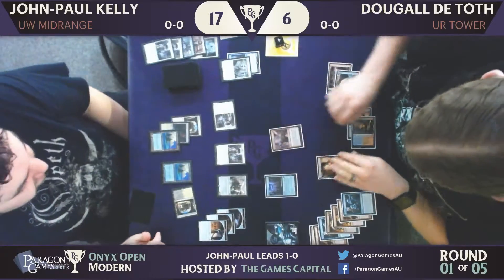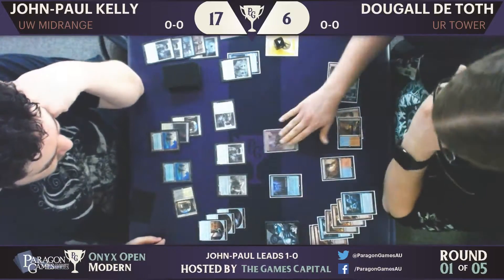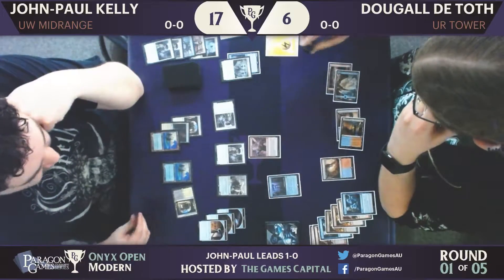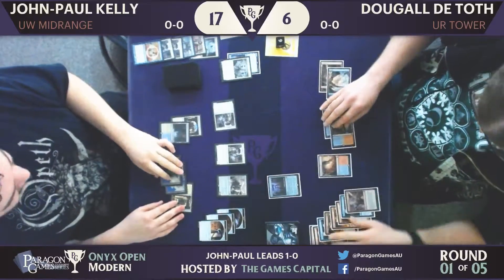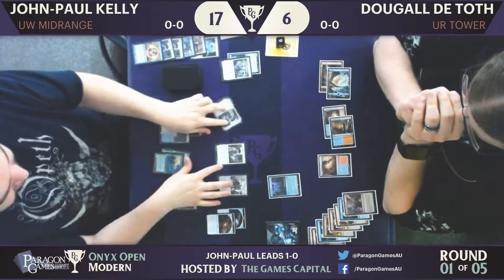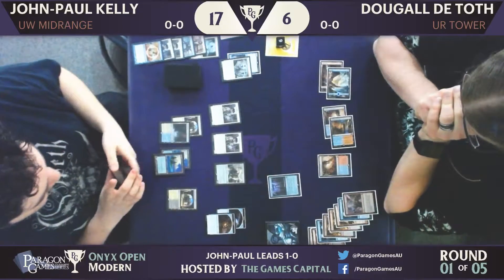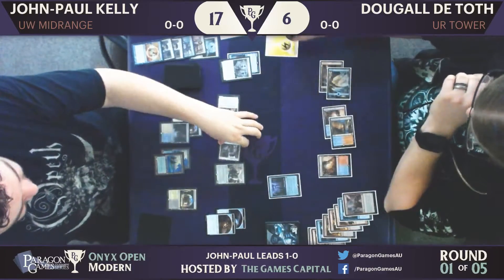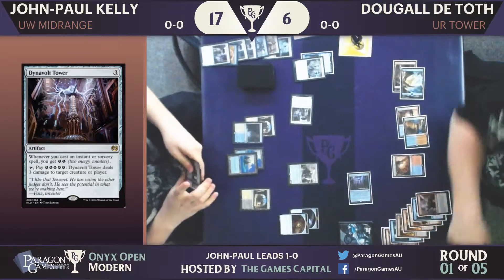Harness Lightning from Dougal — and do you know what that just did? Gave him extra energy. In fact, he gets to keep one energy from the Thraben Inspector trigger and can choose to spend only two of that energy he gets. But — it's been Negated! Unfortunately, it is still a cast trigger for the Dynavault Tower, so he's still got that bolt waiting to go. He's reached his threshold of 5 energy for the tower and he's used it again.